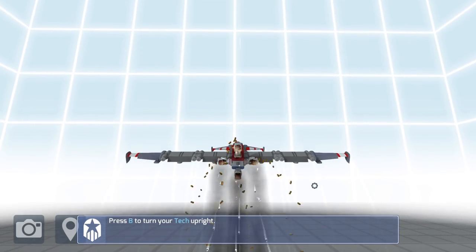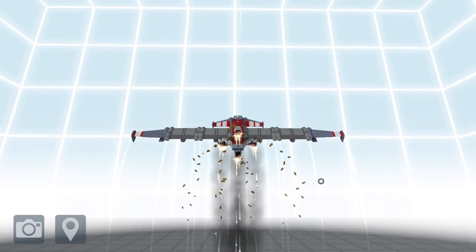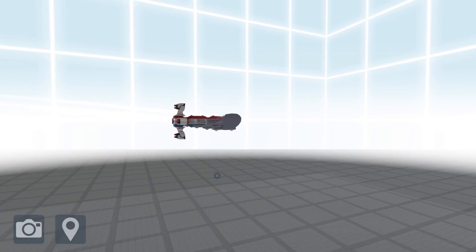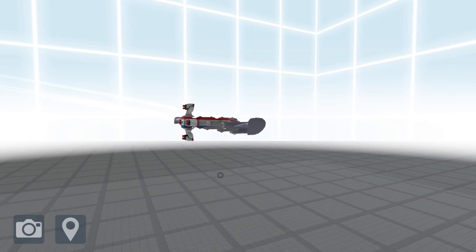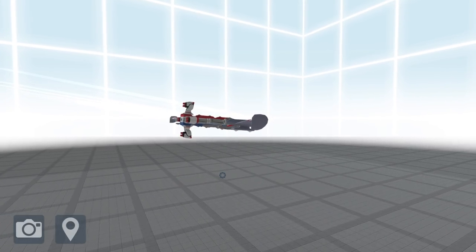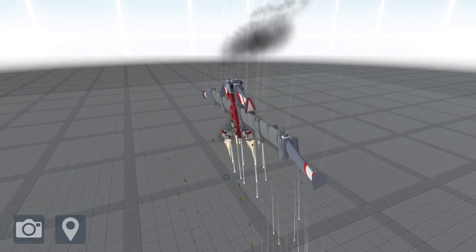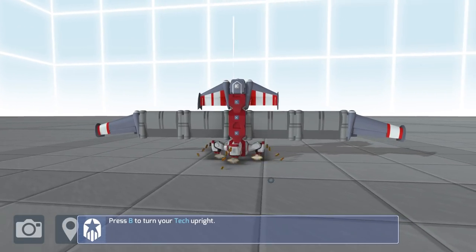Now it kind of takes off like Thunderbird One did - ready, five, four, three, two, one - and it just goes. Once you've got the momentum you have the control to bring it back down again. You can literally do whatever you want with it because it's so powerful. You can take your hand off the trigger and it becomes a glider again.